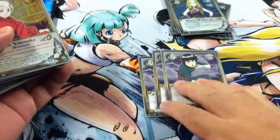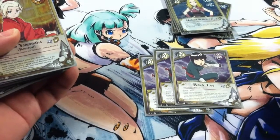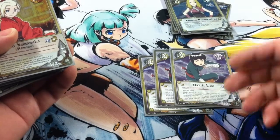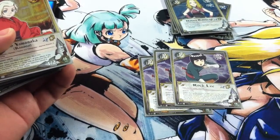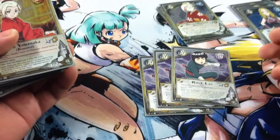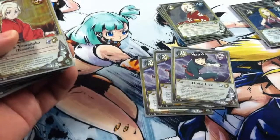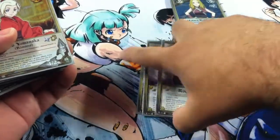And the big daddy over here, Rock Lee, MVP of the deck. During the mission phase, either player's turn, you can flip a coin, and if you get heads, you double his attack, and if you get tails, his original attack becomes zero. So if you have Sakura on the field, you draw a card during your turn, and then you draw a card during your opponent's turn, because you're flipping heads every time.